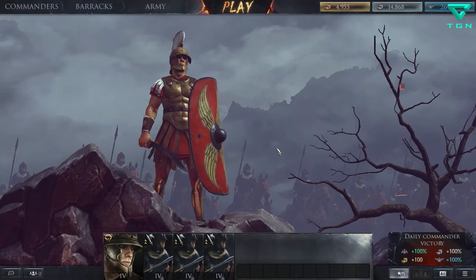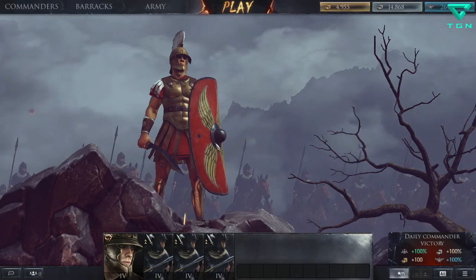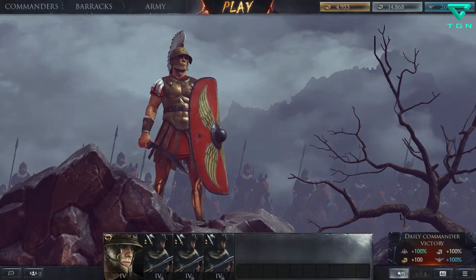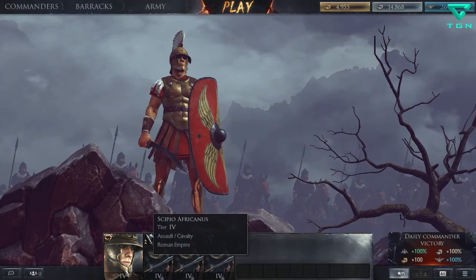Hello and welcome, my fellow followers of chaos, to another Total War Arena video. Today I'll be showing off the Tier 4 premium cavalry for the Romans — the Auxiliary Cavalry. Before I go into that, today we'll be using Scipio Africanus, someone I haven't shown on the channel before. I have him up to Tier 4.